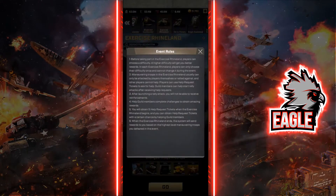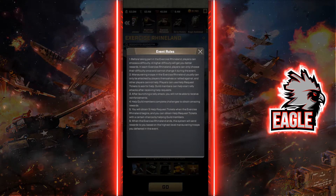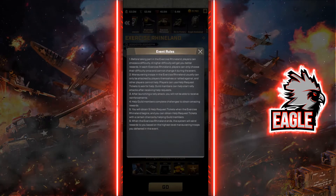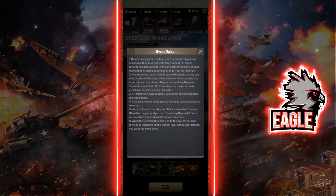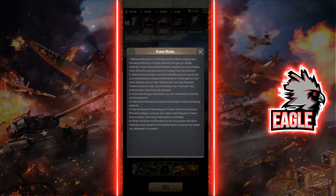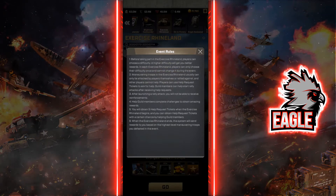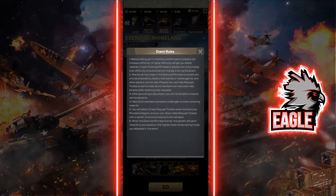Starting off with the rules — if you click the bottom right you can see the event rules. It's very important to read those rules because your way of playing the event highly depends on them. The first point says that before taking part in the exercise you choose your difficulty. Higher difficulty gets you better rewards, and you cannot change your difficulty during the event, so make sure you choose the right difficulty for your power level.